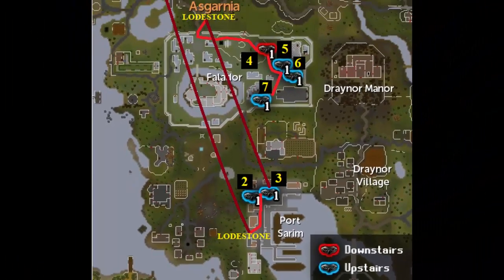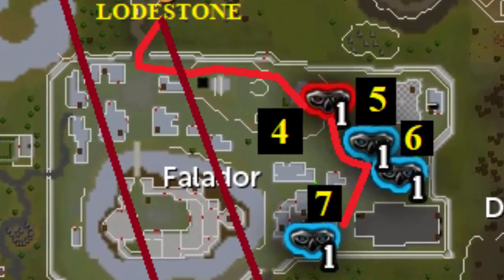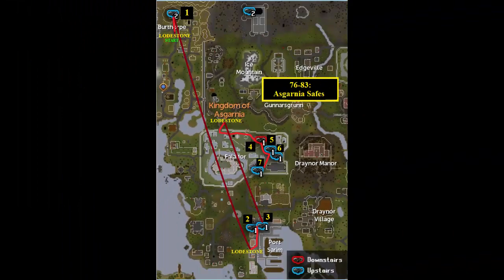Then take the Falador Lodestone and loot the four safes there, going in order from Winston's Garden House on the first floor of the north house from the Fountain, then the second floor of the house east of the Fountain, and lastly run southwest to the building by the Mining Guild to loot that safe. This grants approximately 400 through 500k XP an hour in Thieving.